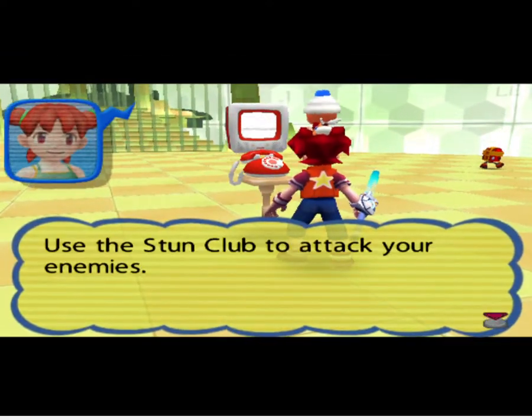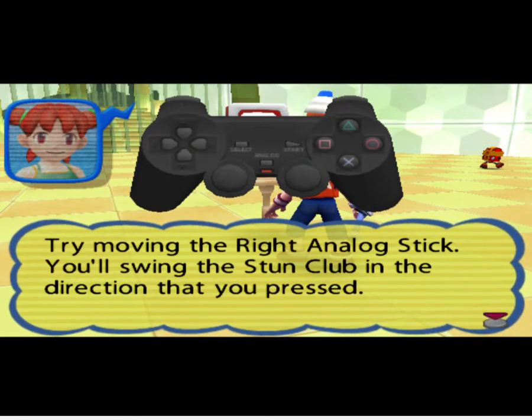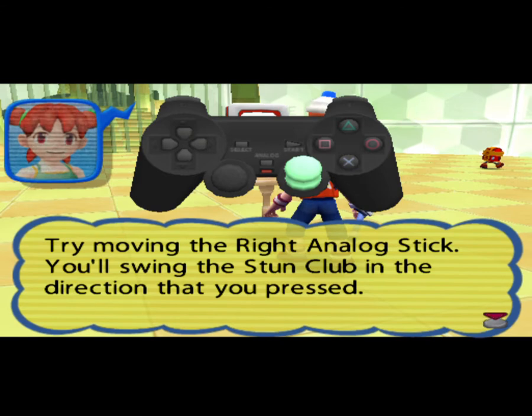Use the Stun Club to attack your enemies. Try moving the right analog stick — you'll swing the Stun Club in the direction that you press.